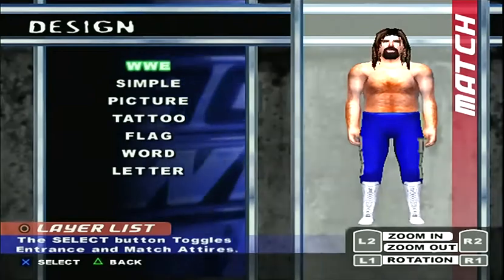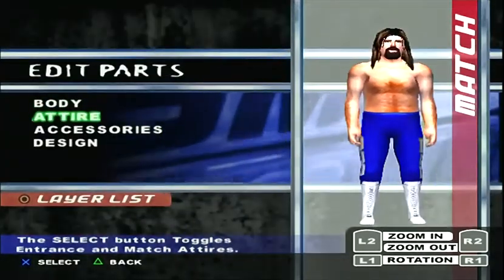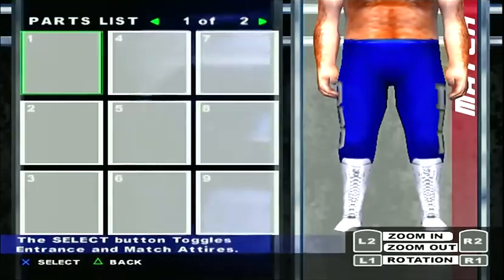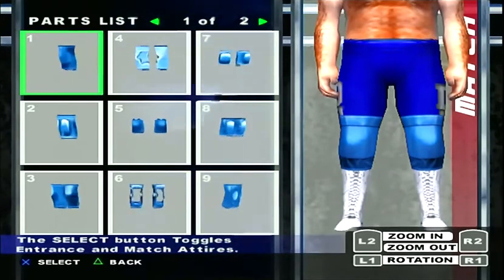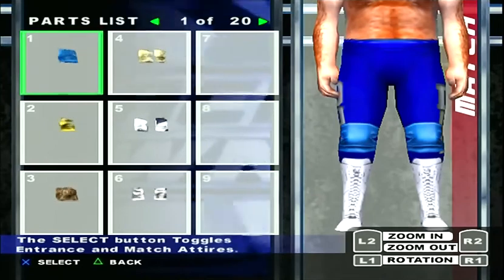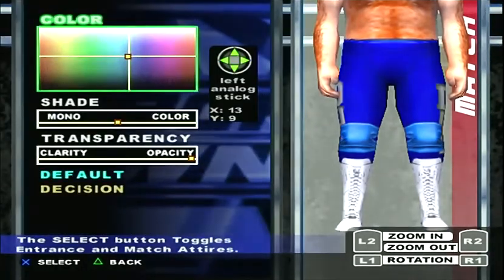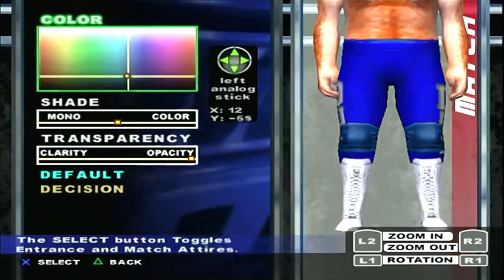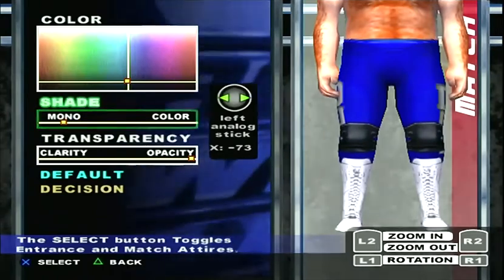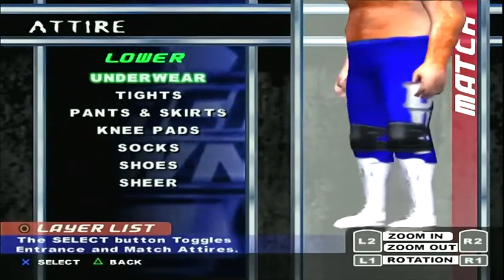Now if you notice, I didn't put any E's on there — that's because there's only so much room. So you're going to go to attire and the knee pads actually cover it up, so it's not a big deal. Knee pads, both, and 15. There you go. We're going to dye these knee pads — select 1 first of all, and then 12. Negative 73 and negative 73, and you're good to go. Decision, decision, decision.